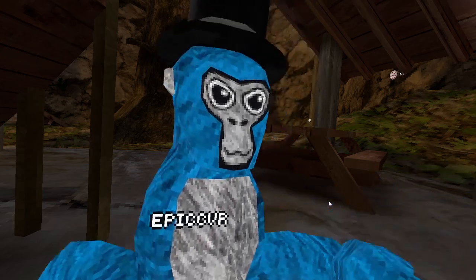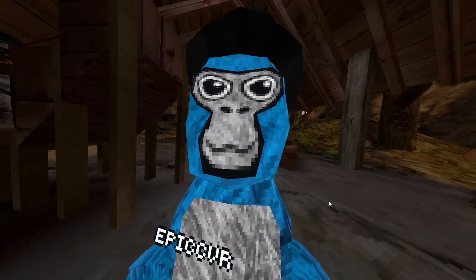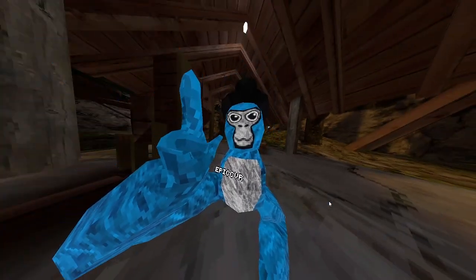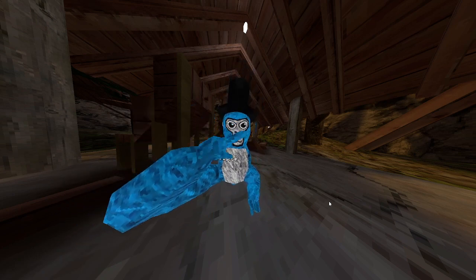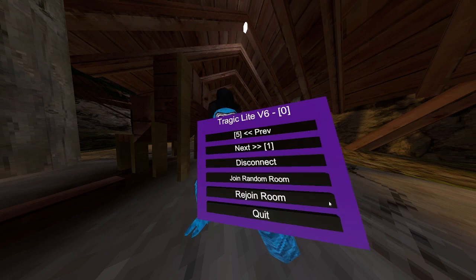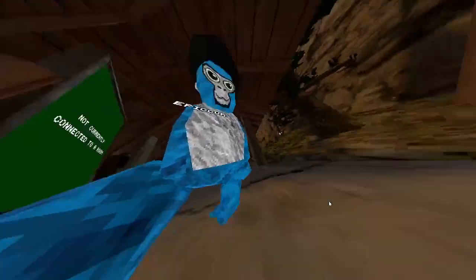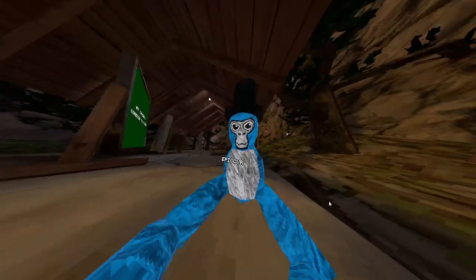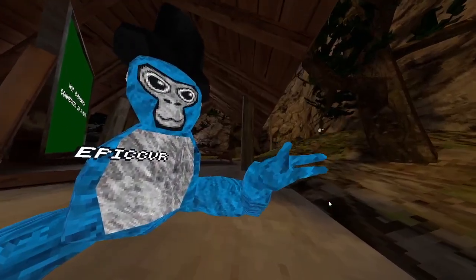I did another mod review on this menu before, but it had Unity all over the page. Today I'm reviewing it again, so if you've seen the last one you'll definitely know this. First button we got is disconnect — it disconnects me from the lobby.